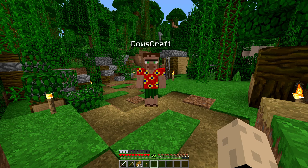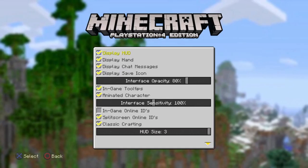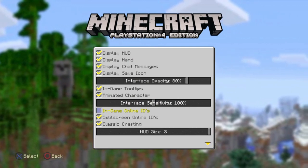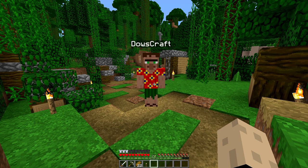One of the biggest disadvantages from Minecraft on the console over to PC is that on console you can get rid of people's gamertags. Having that feature on PC would be really amazing. Oh wait — there is a way!